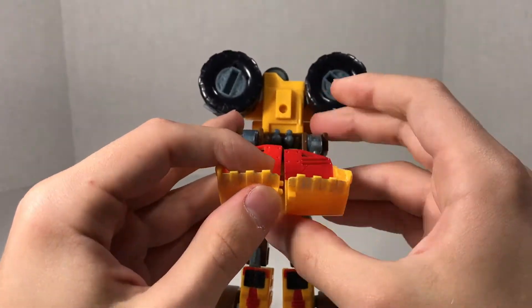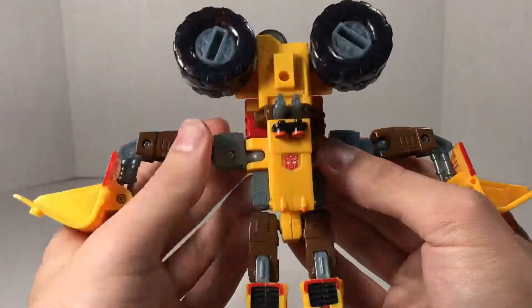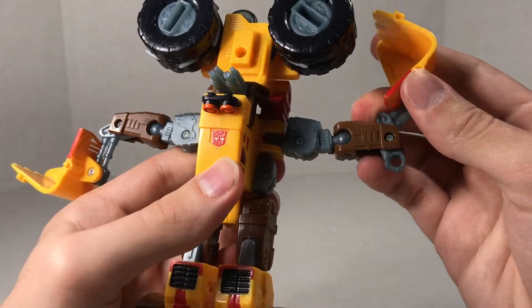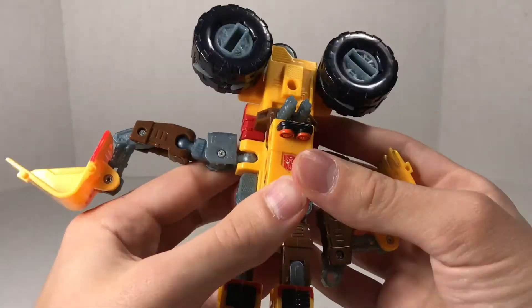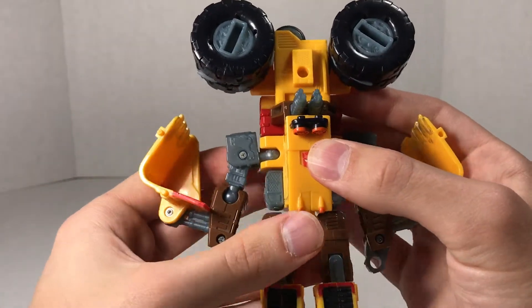You're going to come and split the scoop part of him. Fold the arms out to the side. Then you're going to come on this hinge and fold that up, revealing the robot mode hand. And then fold it all down on that hinge. And then you've got the arm all done. Repeat that on the other side - fold that up, fold that down.